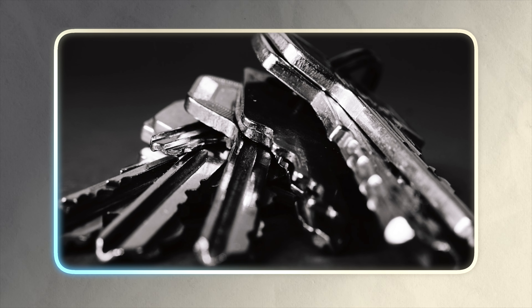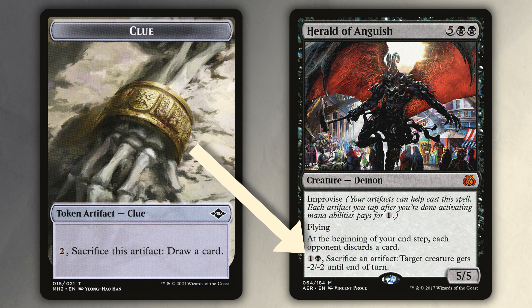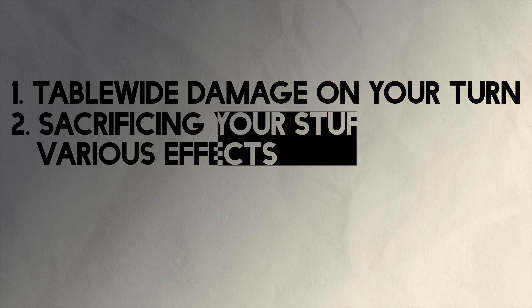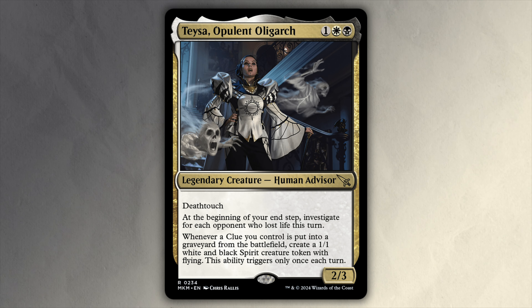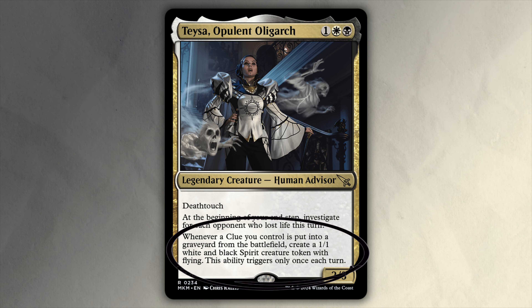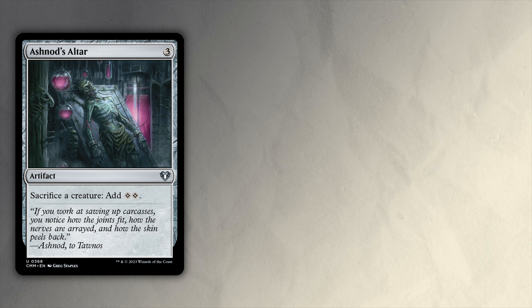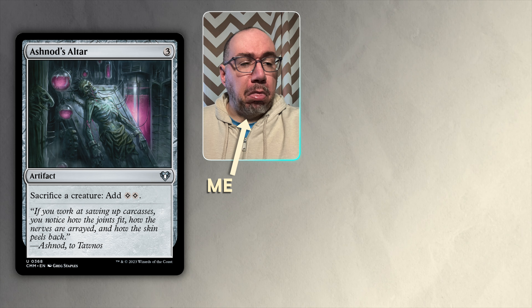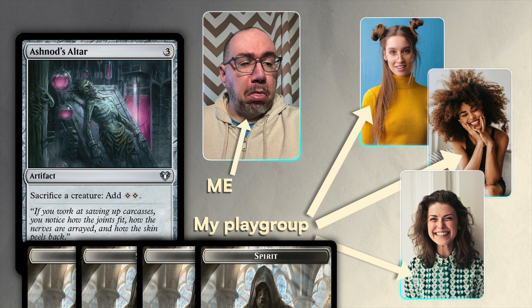This can happen once a turn. The clue doesn't have to be sacrificed through its own ability to trigger this — you can also use it in conjunction with one of the millions of other aristocrat cards that Orzhov has. That's going to be one of the other priorities for this deck: sacrificing your stuff for various effects. The downside is that this ability only works once a turn. The good part is that it will work on every turn, yours and your opponents'. So for aristocratic sacrifice outlets, you generally want things that can be done at instant speed. This way you can get a sacrifice on your turn and all three of your opponents' turns, netting up to four spirits a round.